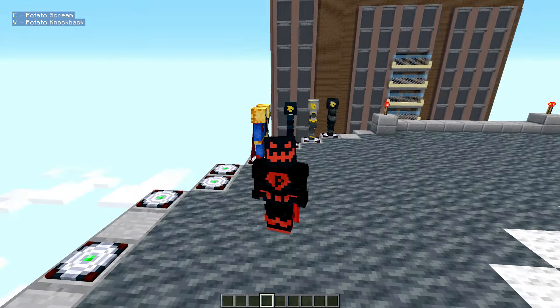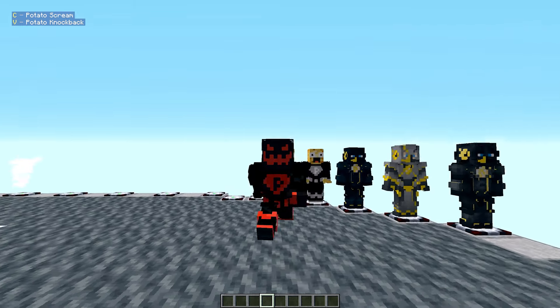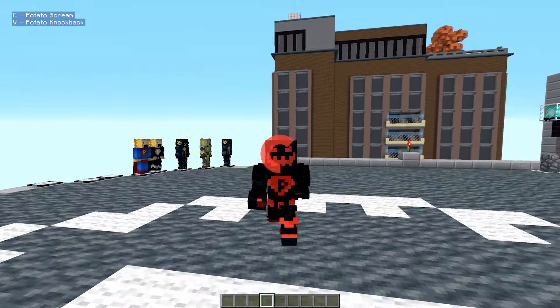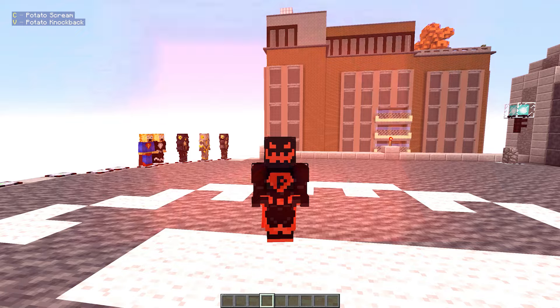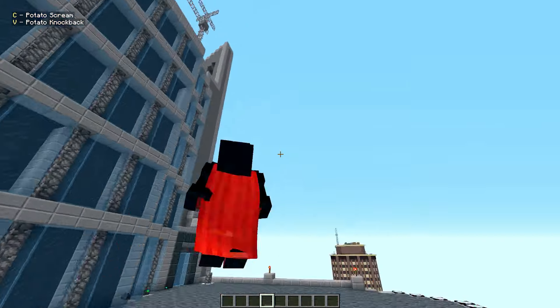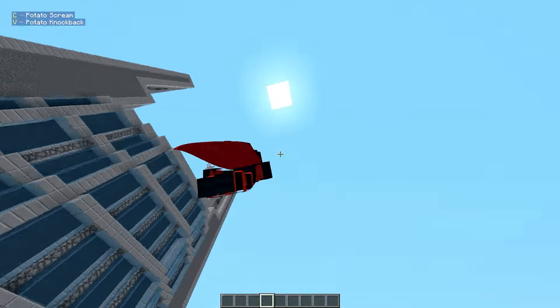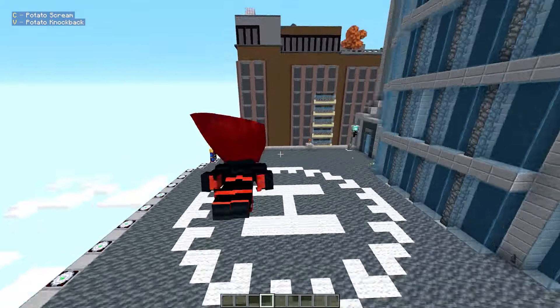Next we have the Headless Code Man — everybody who's got Code is like a copycat, maybe a Bizarro version of Potato Man. We've got Potato Scream and Potato Knockback, which is basically like hit vision. And obviously he can fly like every other character.